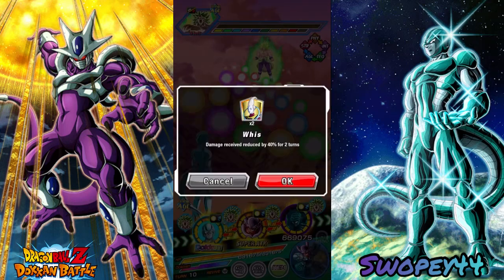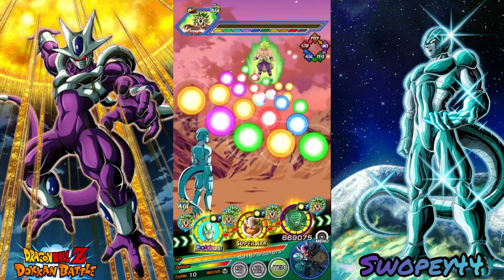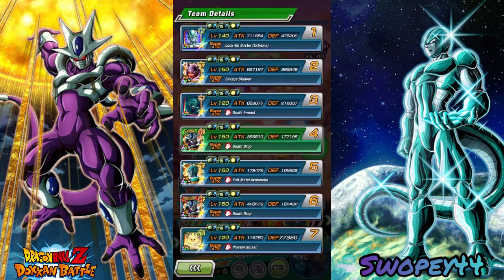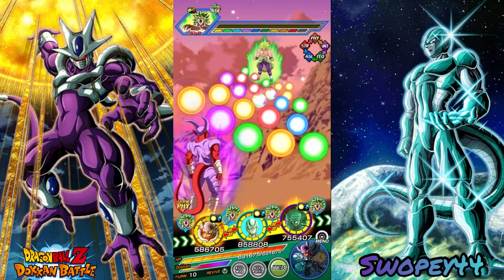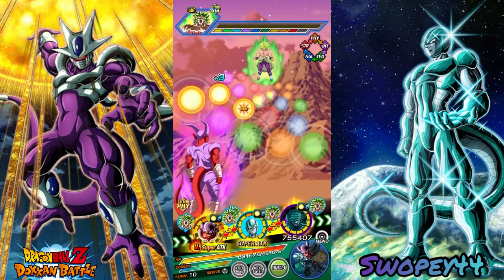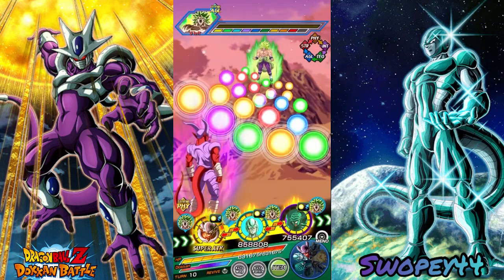Alright, so we've still got our same rotation. I'm just going to pop the wheeze — you know we need it. I'm honestly tempted to double wheeze, but we should be okay. I kind of want to stick Janemba out front — he's got 363K defense. Yeah, that's pretty good.